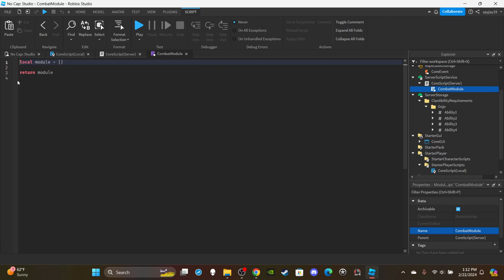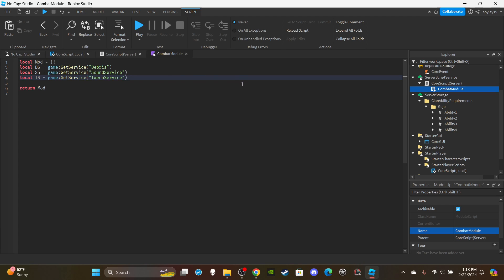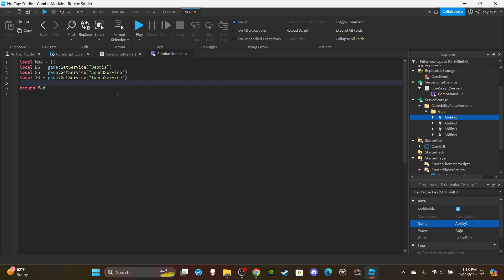Now go to the module script — I'll rename it 'mod'. Get some services: local ds equals game:GetService('Debris'), local ss equals game:GetService('SoundService'), and local ts equals game:GetService('TweenService'). I want to clarify — I'm only making the first ability as a demonstration. I have separate videos showing how to make Lapse Blue, Reverse Red, Hollow Purple, etc. This is just the base framework.